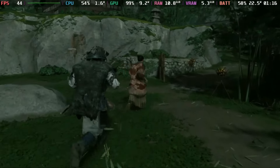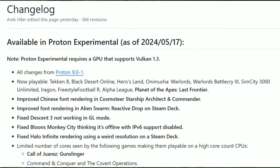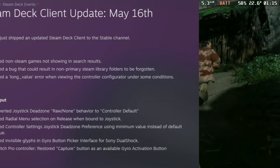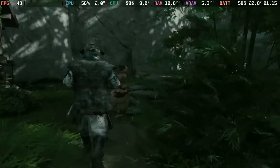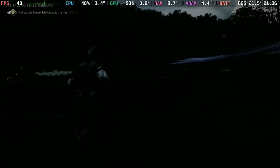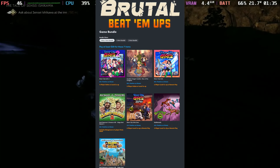Welcome to another Steam Deck news video. In today's video we have a new Humble Bundle deal, an update to Proton Experimental, another update to SteamOS, a Steam Deck client update, and finally Ghost of Tsushima released for the Steam Deck. We're going to talk about how this one performed, so if that's something you're interested in, make sure you hit the like button and subscribe to the channel.